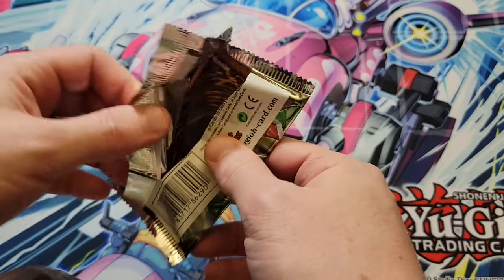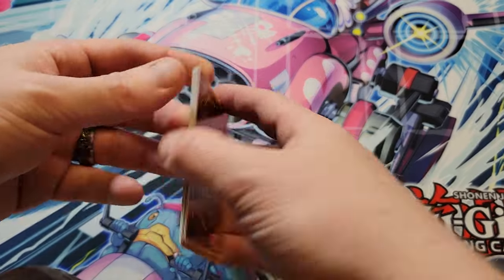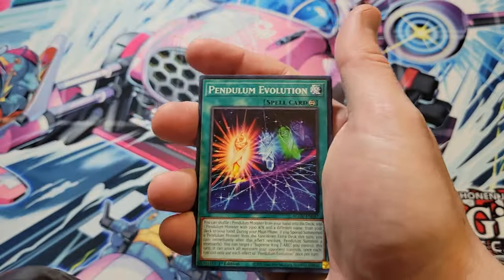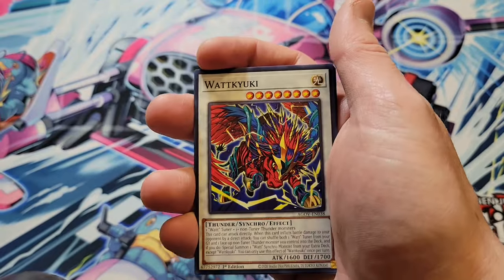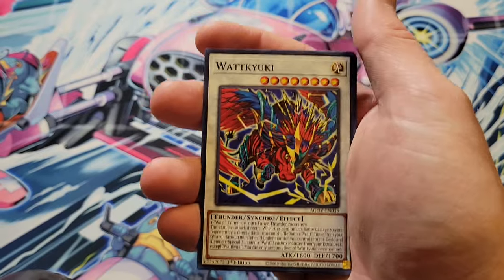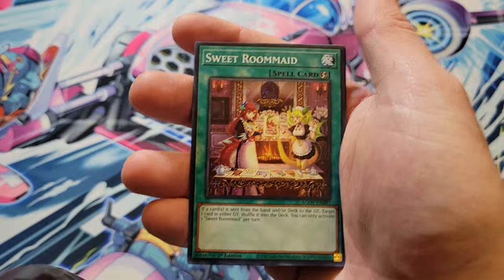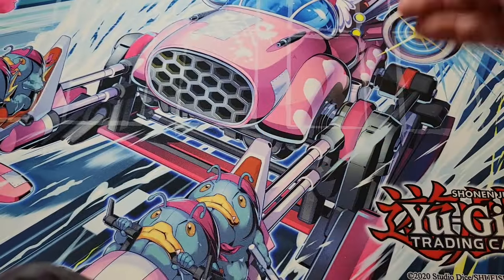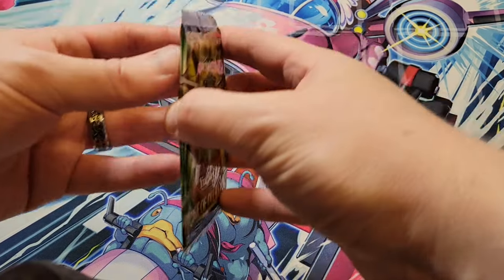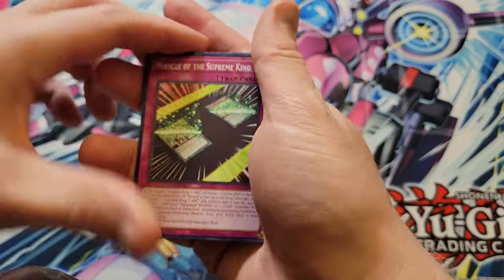I sold all my copies of Chaos Angel because Chaos Angel is basically a meta staple right now. We have Pendulum Evolution, things like that. Anything that's really susceptible, that is not like a collector rare or ghost rare — things I don't want to keep for collection purposes — I'll get rid of. But best secret rare in the set, and we've got a win already.